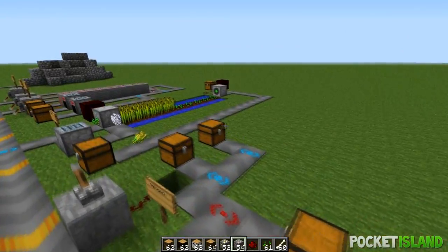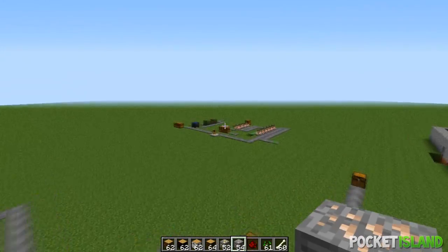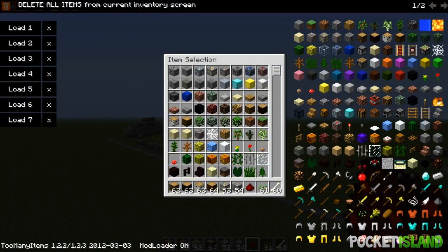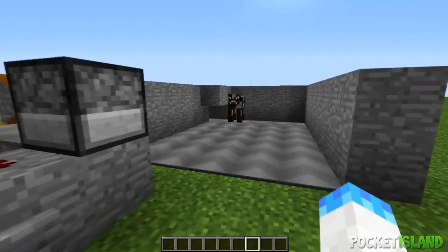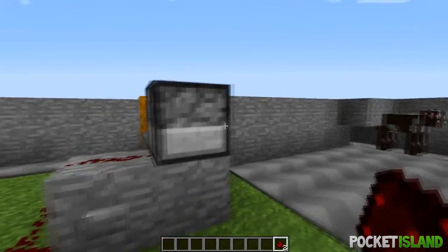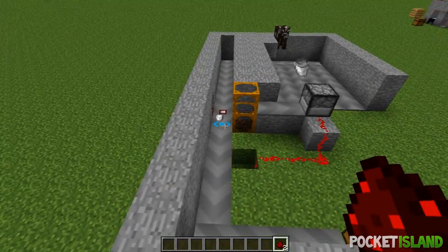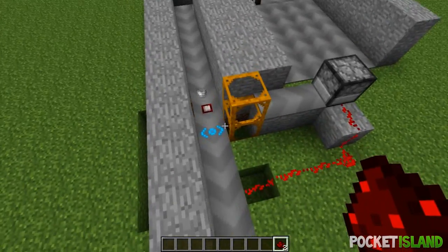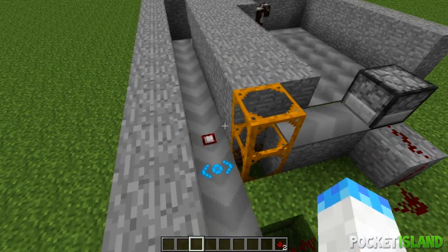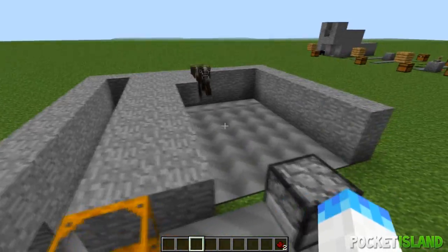We can even separate tree trunks, and any excess material goes off to the side. This mod also works with brewing stations. My favorite thing is the milking machine — it's quite amazing. The dispenser sends out buckets, the cow gets milked, and it keeps dispensing buckets. If the milking isn't successful it comes back and tries again. Credit goes to the forum user who thought of this idea.